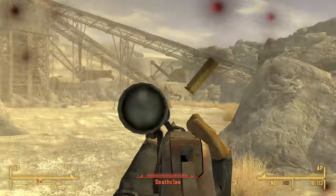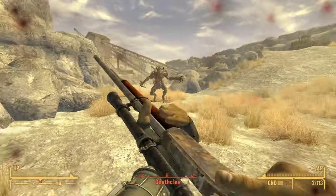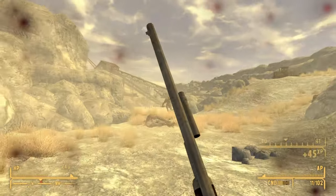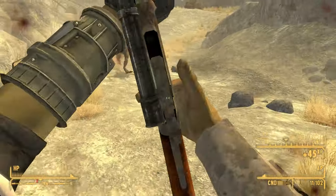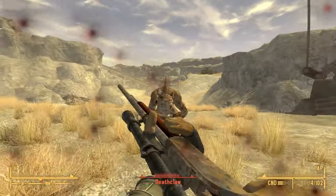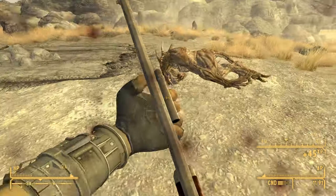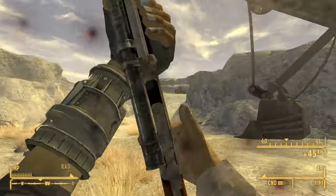The La Longue Carabine is a unique type of cowboy repeater. It fires .357 Magnum rounds and has a base damage of 35 with a DPS of 75.3. It has a critical chance multiplier of 1.5 and critical damage of 35, and when used in VATS it costs 24 AP.